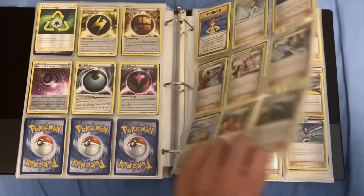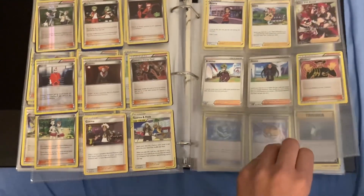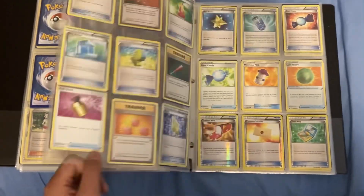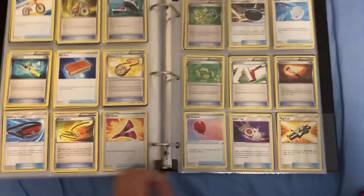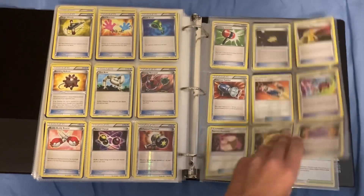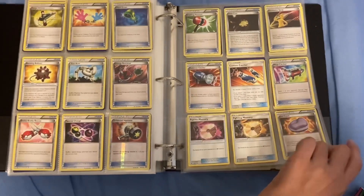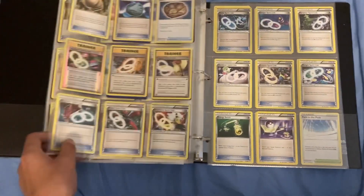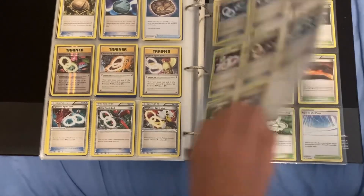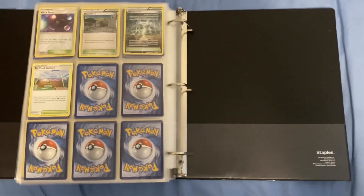Special energy cards, and then the trainers — I tried to sort it by generation and stuff, or what I thought it was about for the non-named characters. And then items: I got Poké Balls and stuff, and then heals, and then it's just kind of random after that. And then fossils and stuff — I have a fossil right there too, and Silvally's Fighting Memory. Fighting and Psychic memories I think, fossils, and then all the Mega links and stuff. And then all the stadiums. If you enjoyed this video make sure to like and subscribe — have a good day, goodbye.